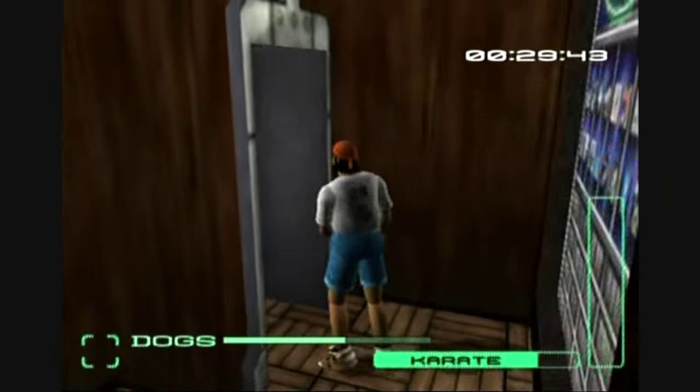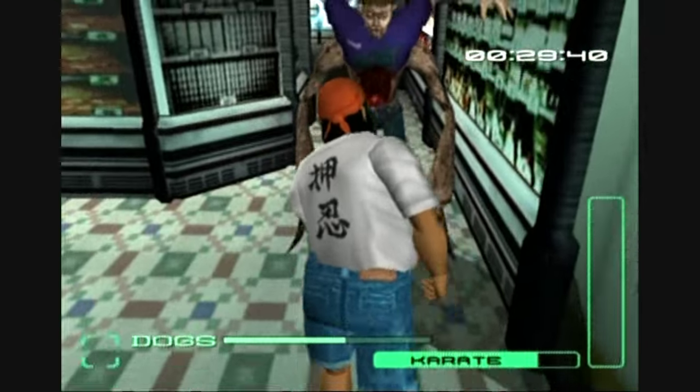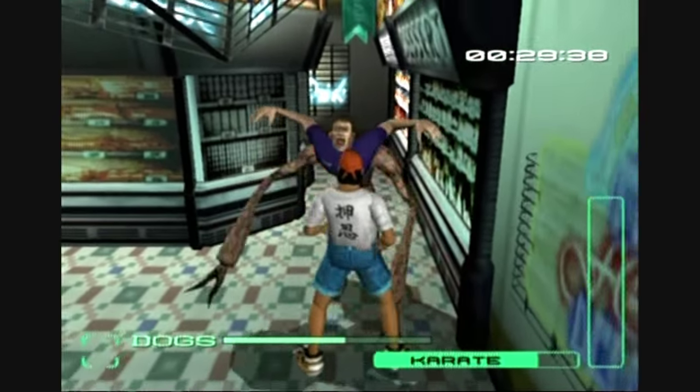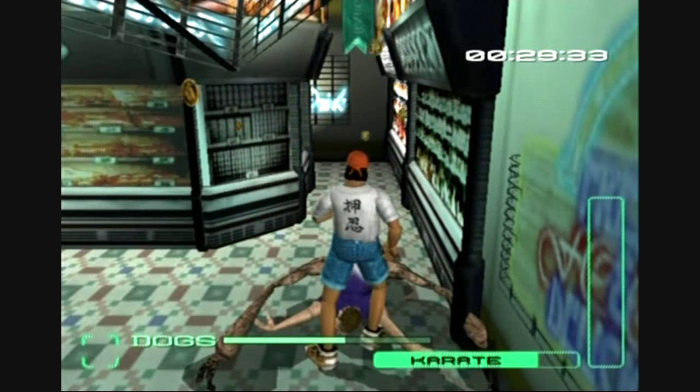An interesting thing is that you can pick up t-shirts for Dog's Bower which you can then make him wear to change his fighting style. So for example if you make him wear a karate t-shirt, his fighting style will be karate. If you make him wear a sumo t-shirt then his fighting style will change to sumo.